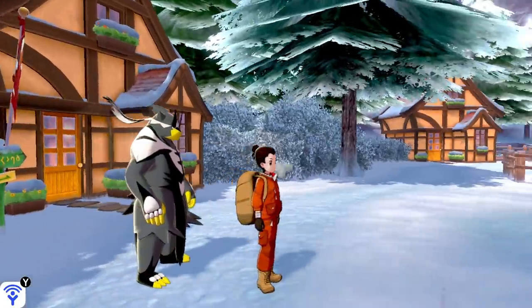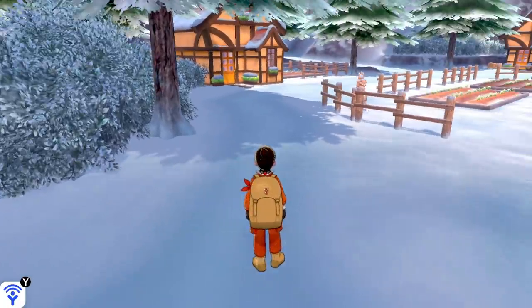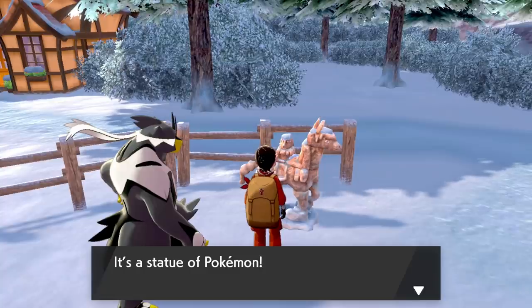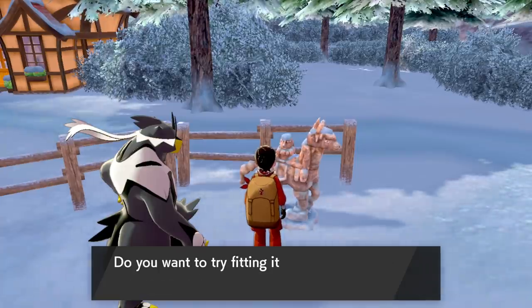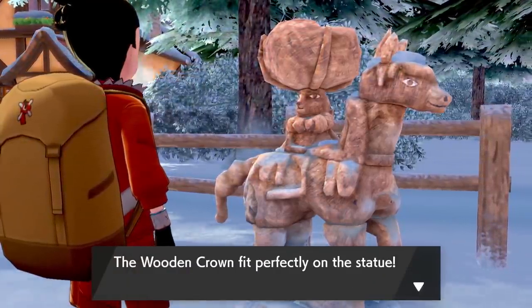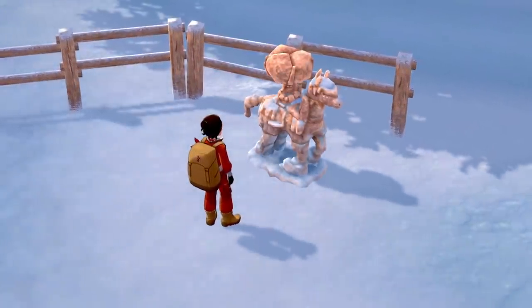What is up guys, Zach Scott here playing Pokemon Sword, this is the Crown Tundra DLC. Thank you guys for over 2,000 likes last episode. Last episode I picked up this hat thing from inside the house, and we're gonna see if we can put it up here and see what happens. It's a statue of a Pokemon, but somehow it feels like it's missing something. It looks like the wooden crown could fit onto the statue. Do you want to try fitting it on? Indeed I do. Let's put it on — and there you go, looks good. The wooden crown fits perfectly on the statue.